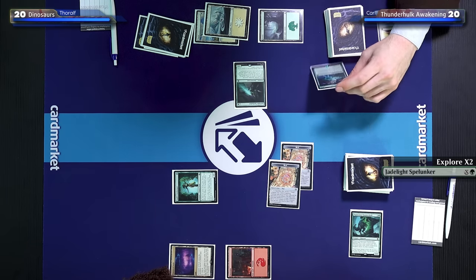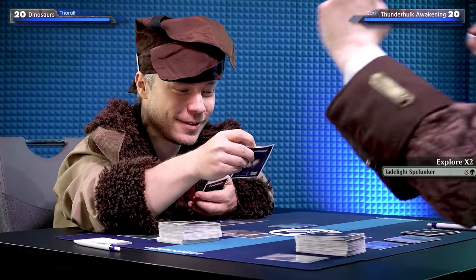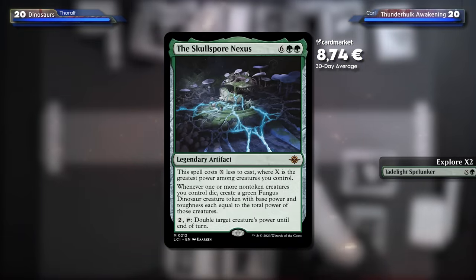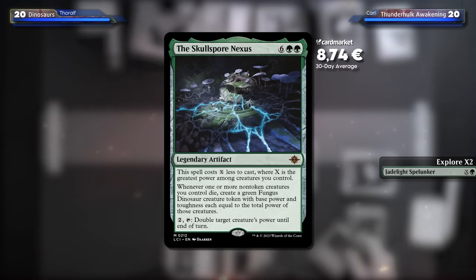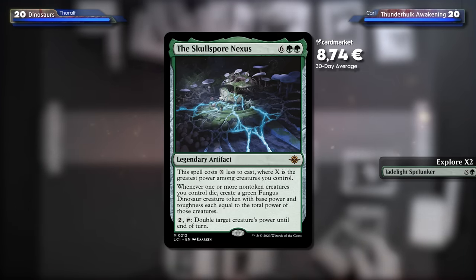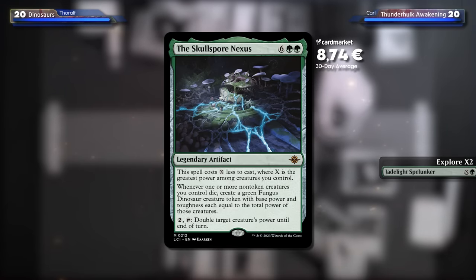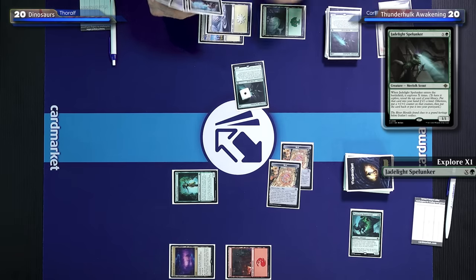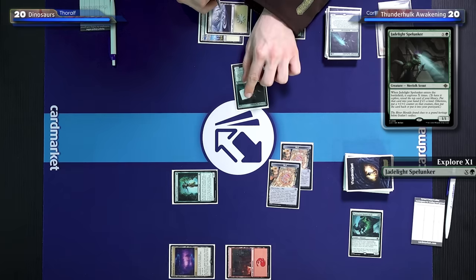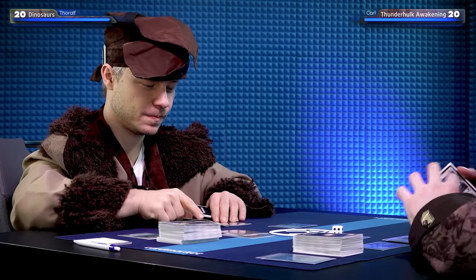I'll reveal the top card — it's the Skullsborne Exus. It costs a lot of mana. This spell costs X less to cast where X is the greatest power among creatures you control. Whenever one or more non-token creatures you control die, create a fungus with base power equal to those creatures. I'd like to put this in my graveyard. I'll put a counter and explore again — another Jadelight Spelunker. I think I want that one on top.